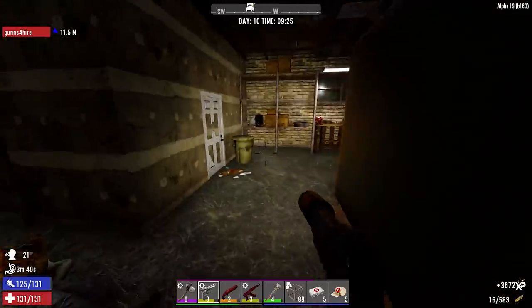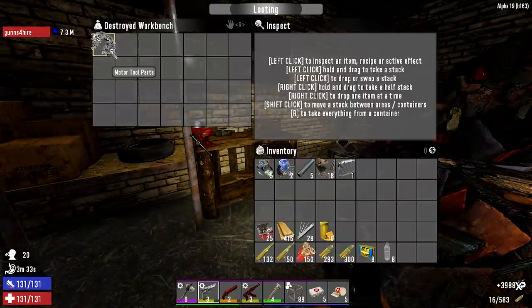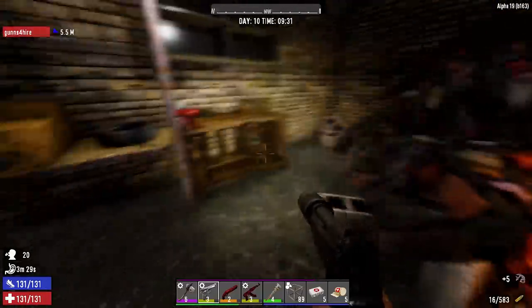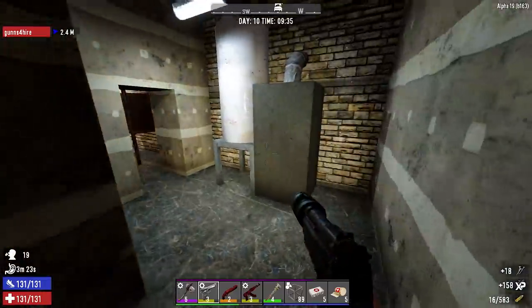Welcome to our house! A lot of these houses have workbenches in them. This one has motor tool parts, so just start collecting all the parts.